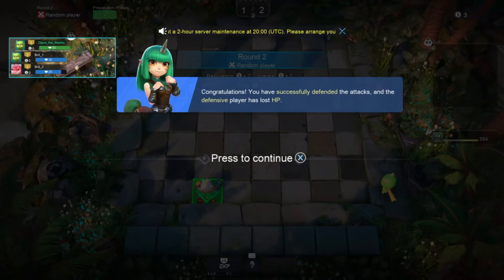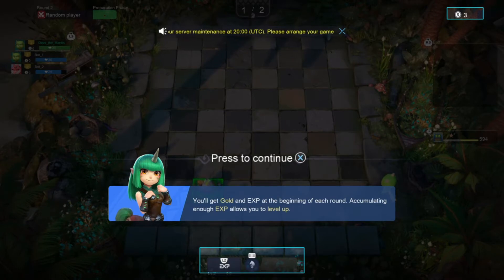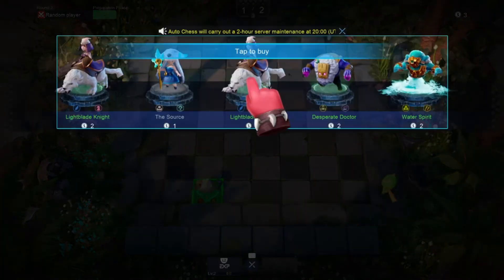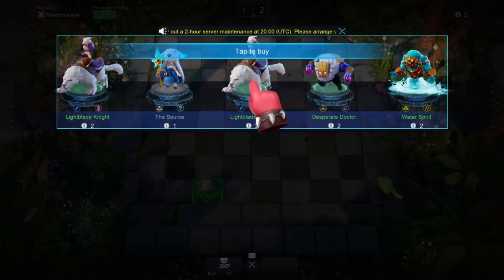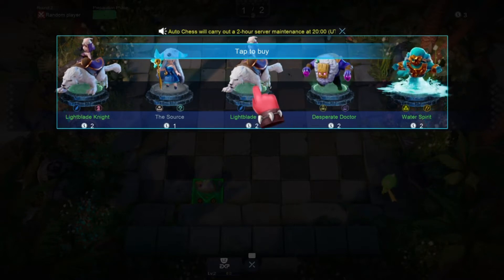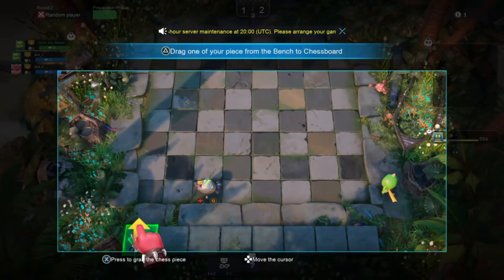Congratulations, you've successfully defended the attacks and the defensive player has lost HP. We've got gold and XP at the beginning of each round — accumulating enough XP allows you to level up. So there is an RPG mechanic to it. Now you've reached level 2, you can deploy more pieces and get more powerful pieces from the store. Tap to buy. Can I pick which one I'm buying? I'm just buying the lot. Oh, they're associated with level.